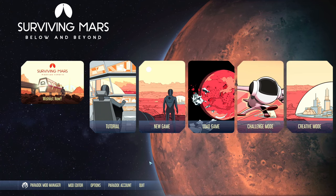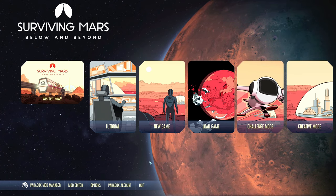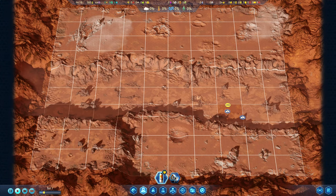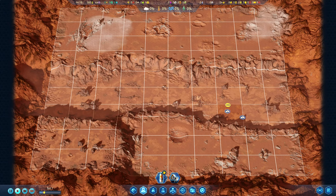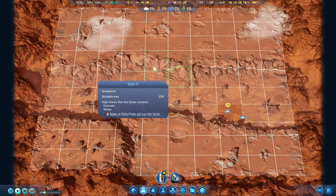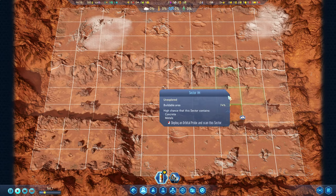I could probably go on for a couple of minutes about what exactly you do in Surviving Mars, but I feel like the name of the game kind of tells you. For those of you that are not in the know, this game is all about surviving up there on the red planet. This is the map we're going to have to deal with, and we have some areas that need to be scanned. Let's get started by hitting a couple of sectors with an Advanced Orbital Probe — this is going to reveal pretty much everything highlighted in green.